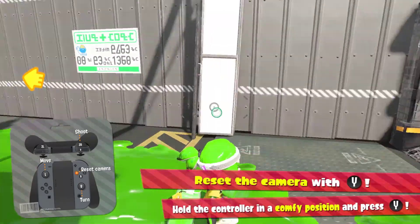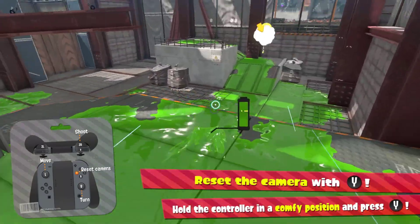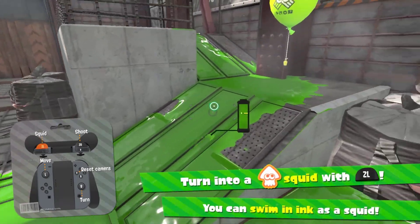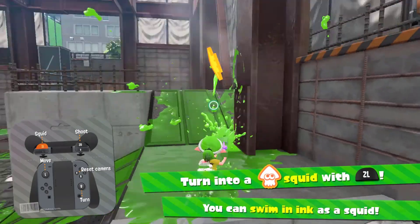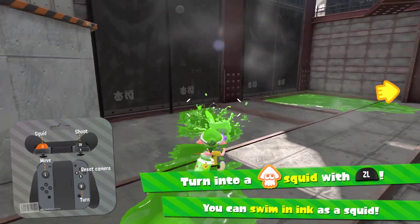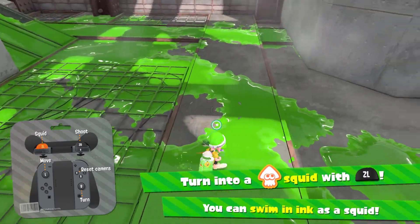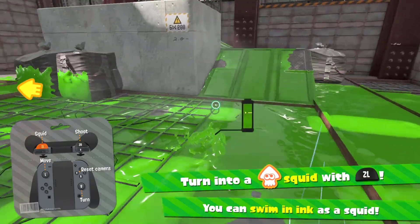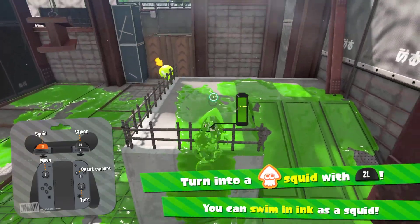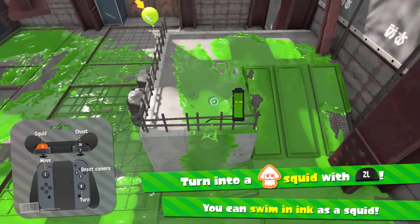Reset the camera with Y by holding the controller in the correct position and pressing Y. Get the balloon — thank you very much. Turn into a squid with ZL and you can swim in ink. We have an ink tank on our back; every time we fire it consumes ink, but going into squid form in ink refills the tank.